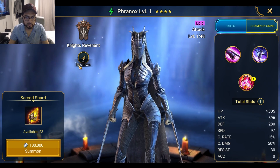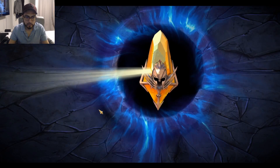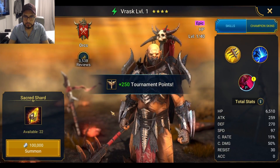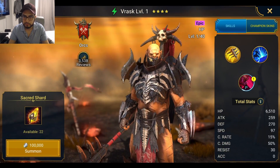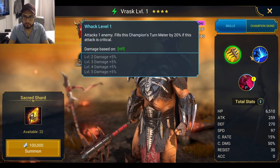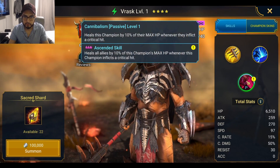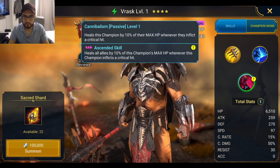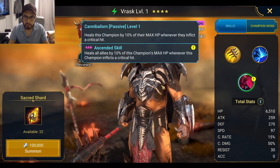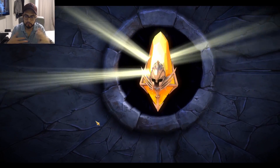Alright, let's open the next one — pretty bad, pretty bad. Let's open three more. Another epic — Brask! I hear he's pretty good and I could use some help in the orcs faction. Turn meter fill, attacks one enemy, and whenever they inflict a critical hit it heals all allies — he's a healer, that's right. Pretty good pull, I'm happy to have this guy. Welcome, dude!